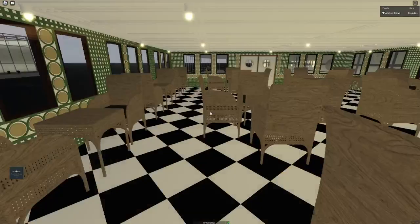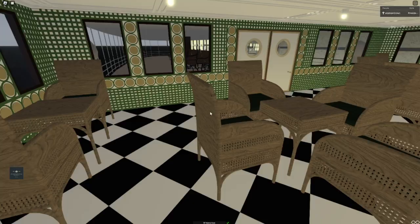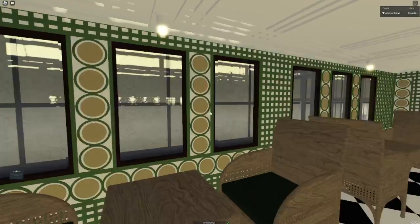Here we're coming to the cafe. If you remember the original one - big difference, very big difference. Way nicer floor, amazing new paneling, and new seats, new tables. Everything's way better. Even the ceiling - the paneling is much, much, much friendlier.